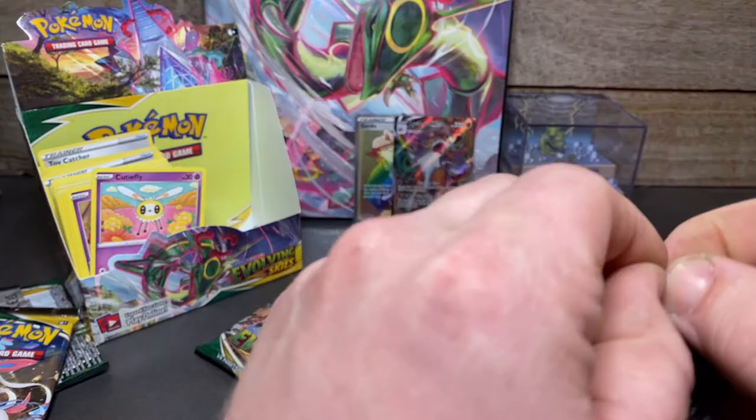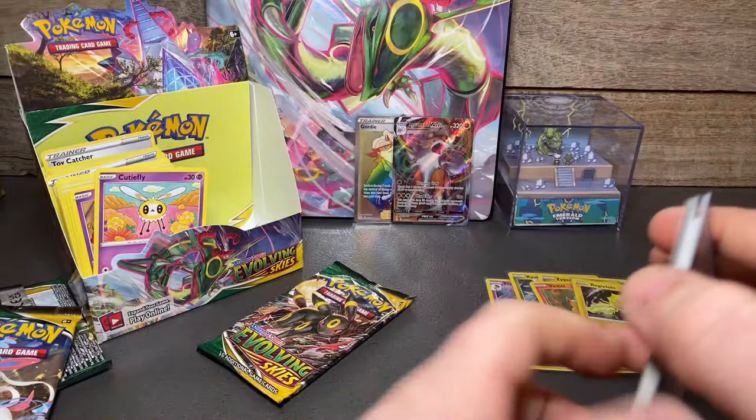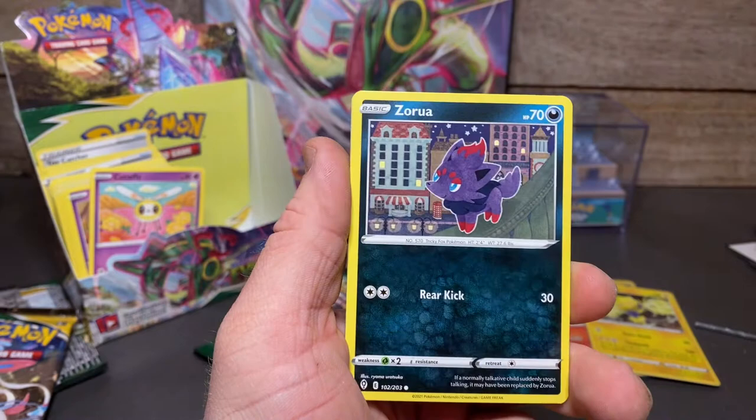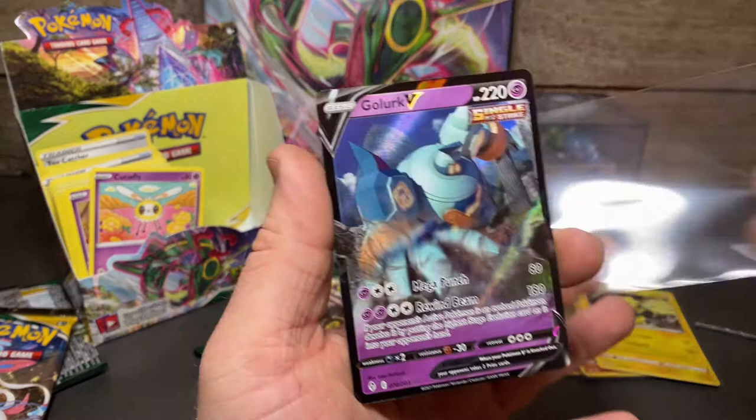Two to go — can we get two from two? Get that gold detector out because we're going gold hunting. Avalugg, Snover, Gardevoir, Teddy Ursa, Mareep, Zorua, Tentacool, Hoppip, reverse Treasure — that's actually really cool — and a Golurk V!